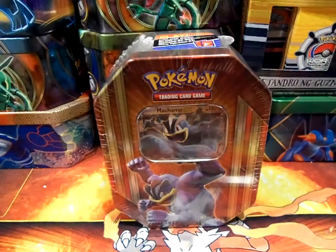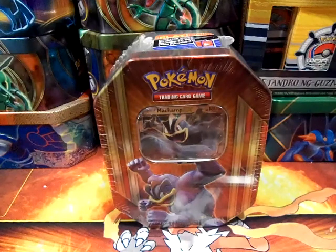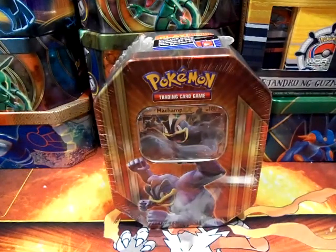Hey guys, it's Aerodragon and welcome back. Today I went to Target again and got the Machamp EX tin. I think the first one we bought was the Gyarados one, and I can't find the Mewtwo one at all. I still need to hunt for that, plus the Celebi box. But yeah, let's crack into this tin and see what we can pull from the Machamp EX.